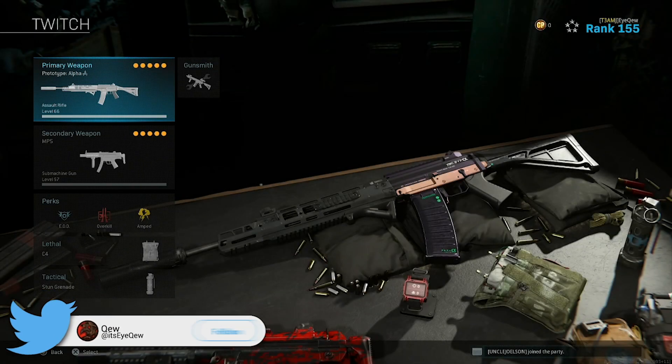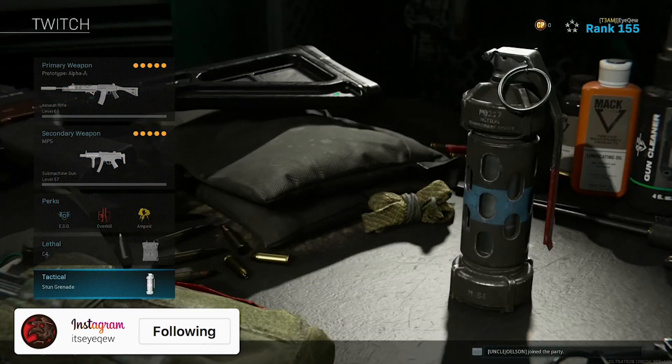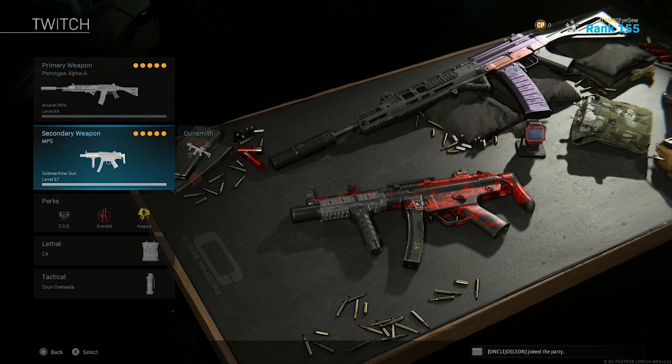Alright, so this is the class setup I'm gonna be running in this gameplay. I have the GRAW Tracer Prototype Alpha, the MP5, EOD, Overkill, Amp, C4, and Stun Grenade. If you're wondering why I'm running the MP5 and not the purple tracer MP7, I'm gonna make another video on the MP7 alone, so definitely stay tuned for that. It might be a double upload later today, so just stay tuned.